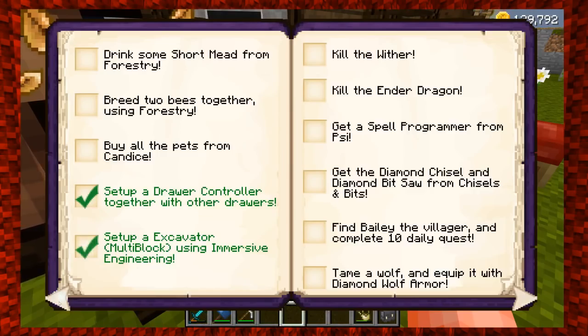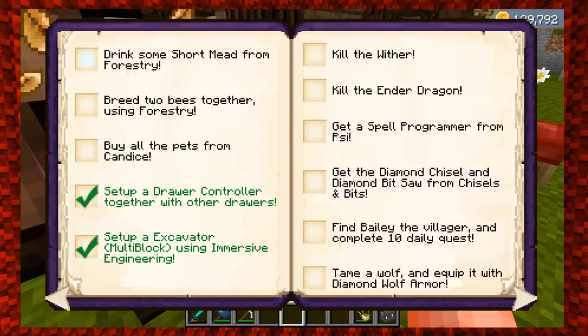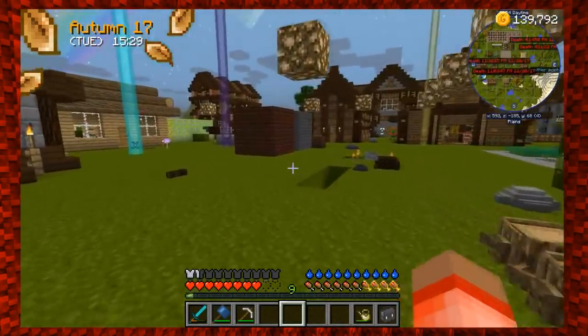Now we're going to go back to the forestry stuff. There are only three quests in here for forestry: build a forestry multi-block farm, drink some short mead from forestry, and breed two bees together using forestry.